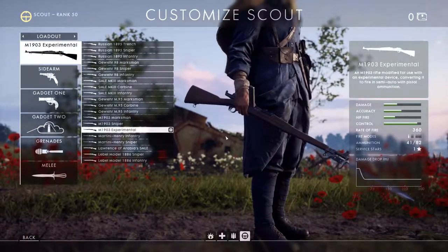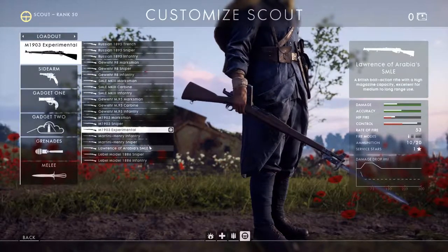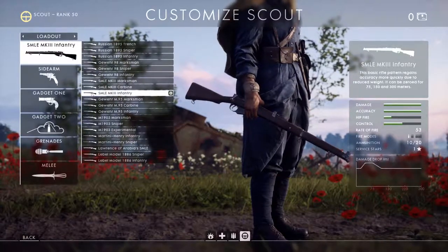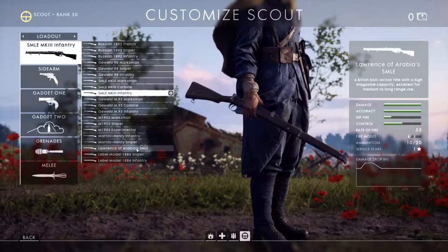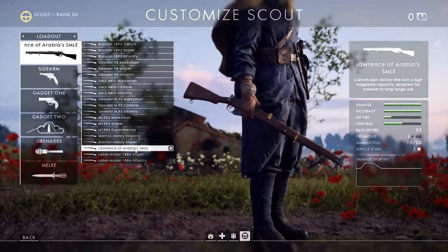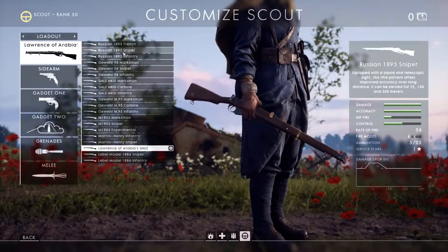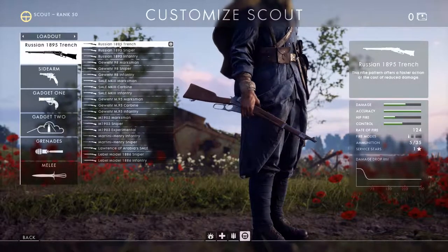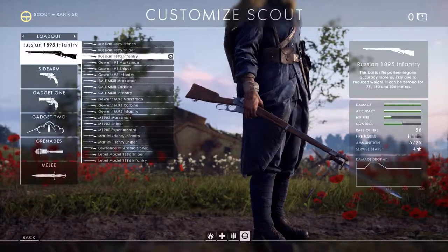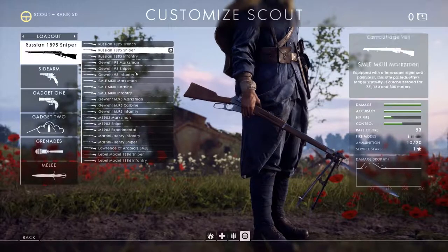That covers all the variants. There's also Lawrence of Arabia's SMLE, but as far as I can tell it's just a re-skinned SMLE Mark III Infantry with no actual underlying technical difference — not a different variant at all. Now I'm going to talk about the different rifles and the differences between them. The Russian Trench is a completely unique bird, so I'll compare the Russian sniper against all the others.